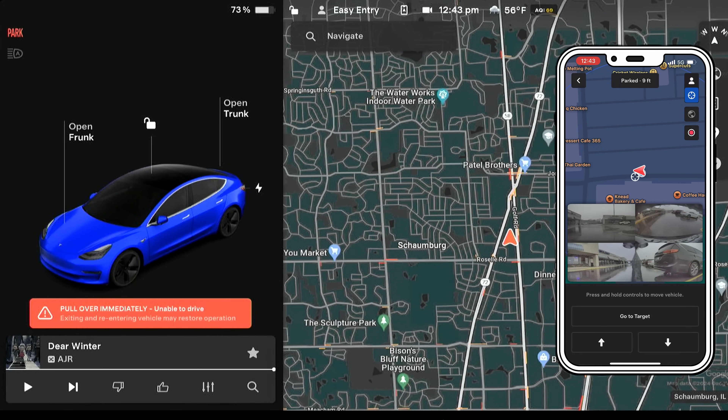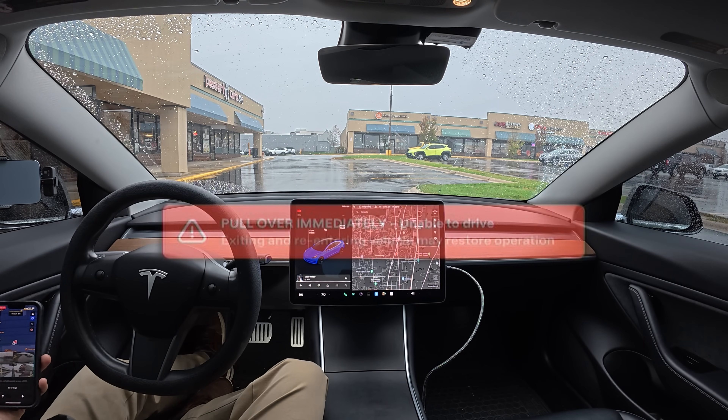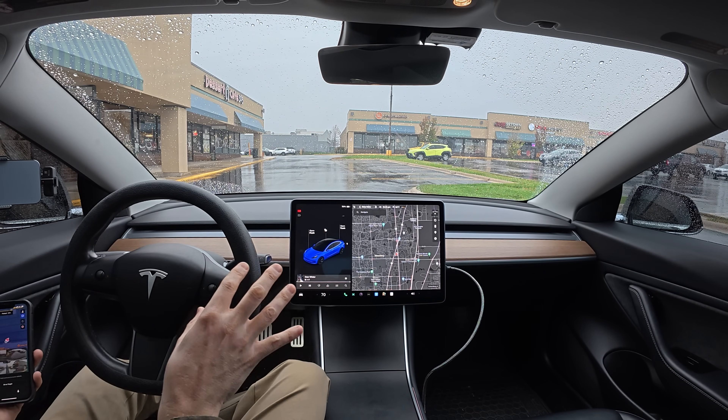And there we go — we have arrived. Pull over immediately — what was that message? That was the first time I've seen that. I'm not sure what that message was; I'm going to go back and zoom in on that. That was new — never in my life have I seen that message before. So in summary, we had mixed results in rainy conditions. Actually Smart Summon seems to have been improved a little bit for taking off from parking spaces next to busy roads.